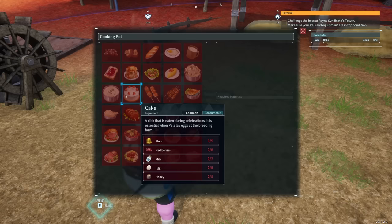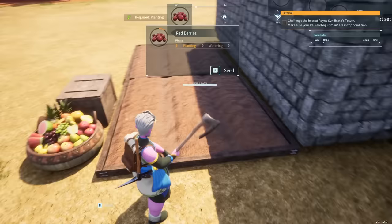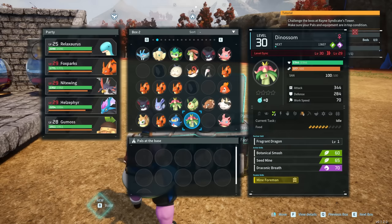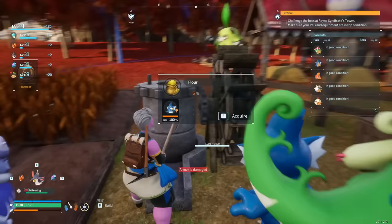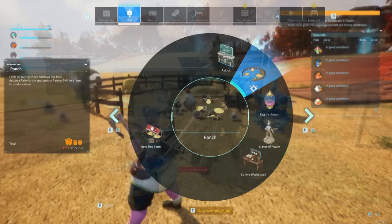Cakes are created using the cooking pot that you can unlock in the tech tree at level 17. The ingredients are five flour, eight red berries, seven milk, eight eggs, and two honey. So if we want a constant supply of cakes, we need a constant supply of all of these things. To get yourself the red berries, you first need a berry plantation — one of the first things you're asked to create to upgrade your base. To operate this automatically, you need a planting pal to put the seeds down, a watering pal to water them, and a transport pal to put the berries away. Then you need flour, and to make flour you need wheat. At level 15, you unlock the mill and the wheat plantation. The wheat plantation is identical to the berry plantation except it produces wheat, and the mill allows you to turn wheat into flour by using a watering pal to run the process.